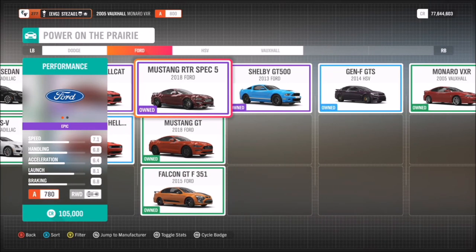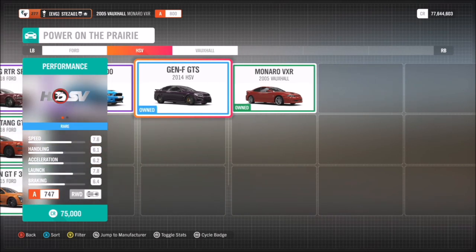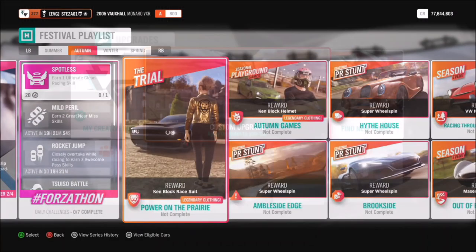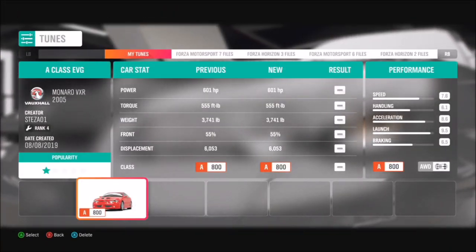It's the Main Trial challenge, which is a co-op championship, and it wants you to use an A-class modern muscle car. The one I went with was a Monaro VXR, but any Mustangs are also fantastic choices.